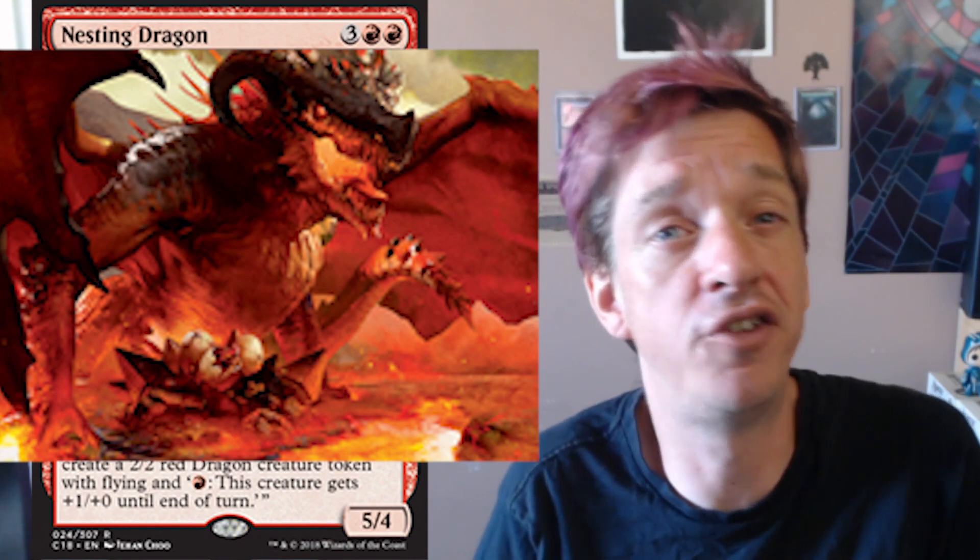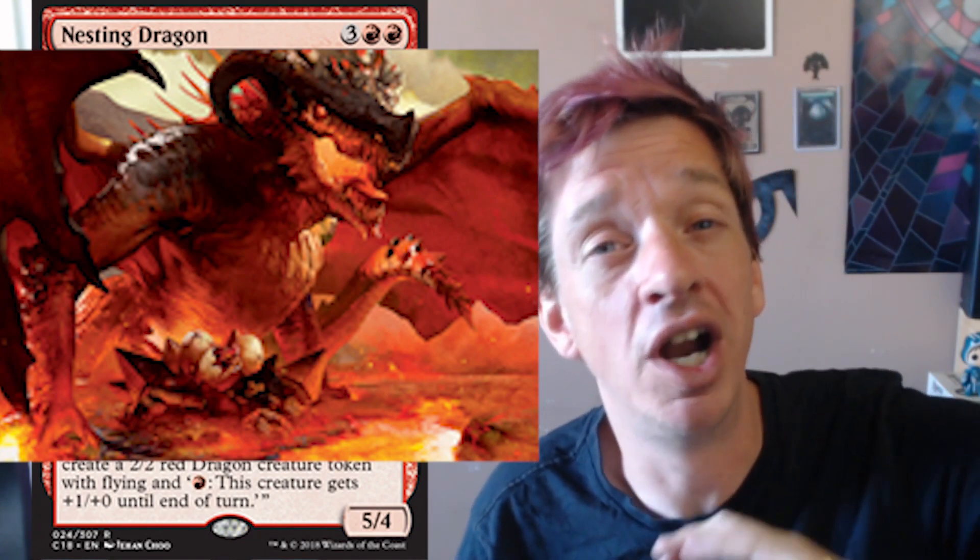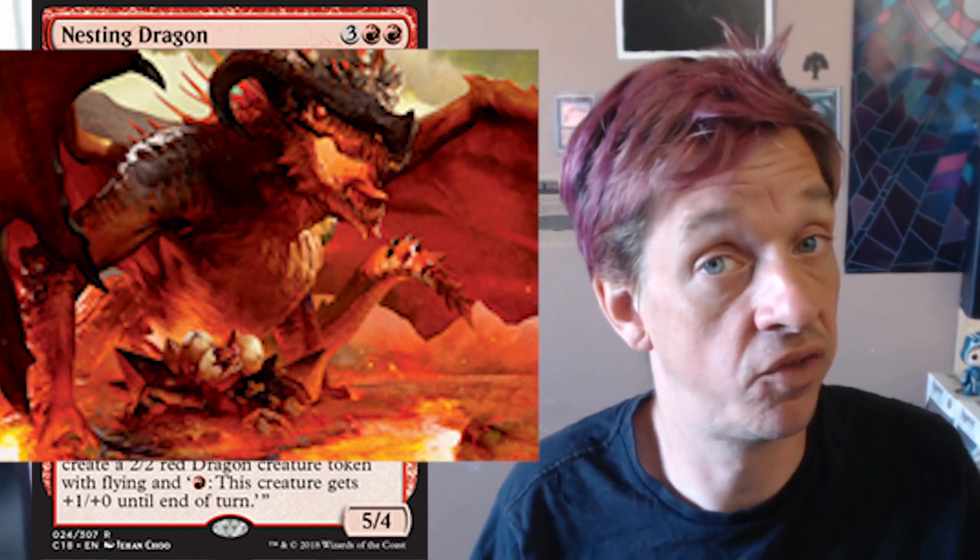Every game of Magic is a titanic clash between two planeswalkers struggling for dominion. They could be fighting over any number of things. The way that they accumulate their resources is they go to different worlds, tap into the lands there, and enslave the creatures there. That's what every single planeswalker does. It doesn't matter if they're white-aligned, order-aligned — they have different motives for why they do what they do.